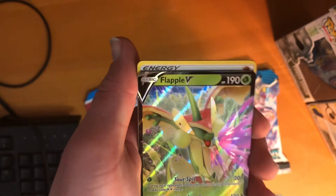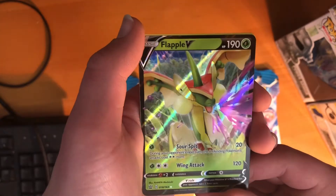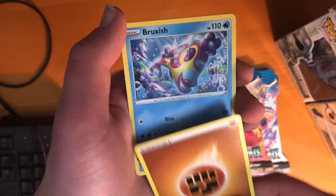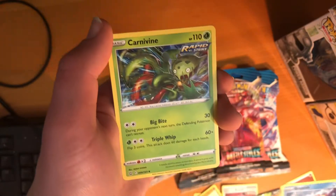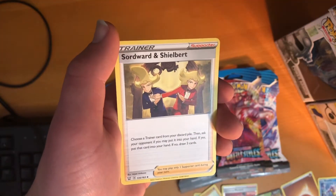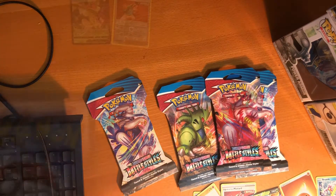And we have a Flapple V — that's actually a cool card, I'm not gonna lie. And then we have the Fighting Type Energy, Carnivine, and Swordward and Shieldbert, and we'll get into the next pack here in a second.